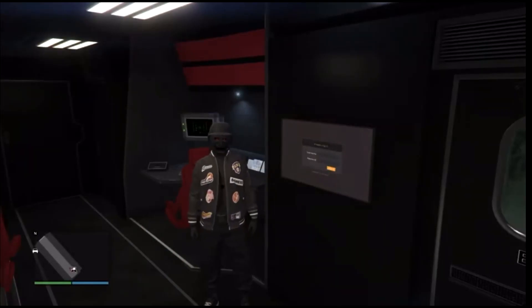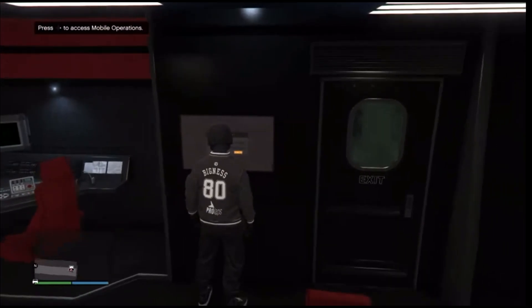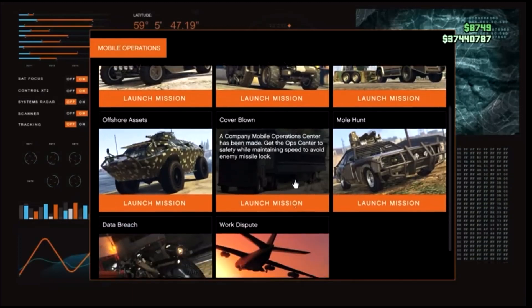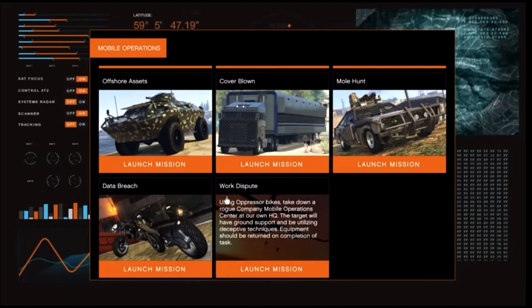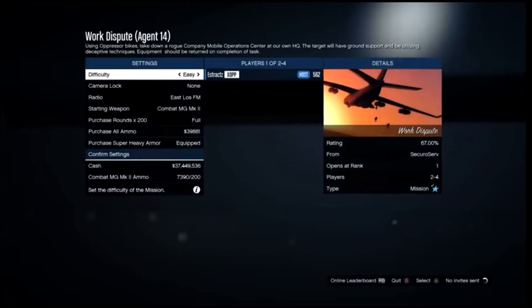After you get inside your MOC, go ahead and go to the jobs inside your MOC — it's going to say access mobile operations. After you are here, go ahead and hit run on the D-pad, log in, and scroll down to the bottom. We're going to be using the Work Dispute so we can get the black joggers. Go ahead and launch this job. You guys will need a friend to help you out, and after you have a friend loaded in, go ahead and start the job. For the difficulty, make sure you set it to easy so you have more lives.